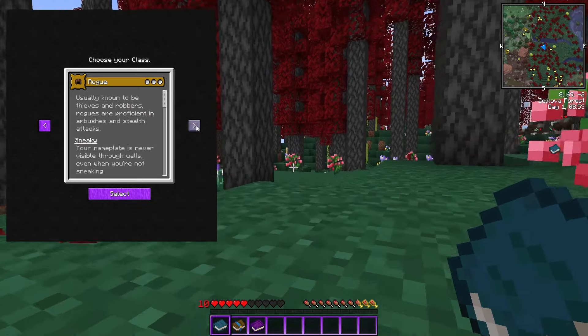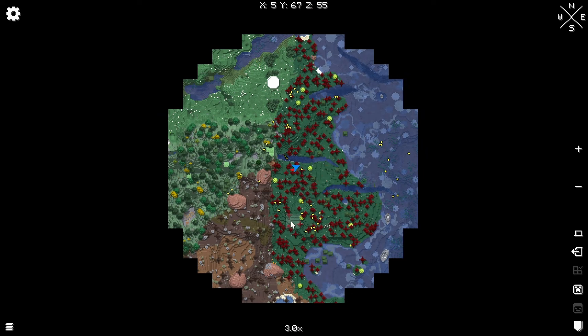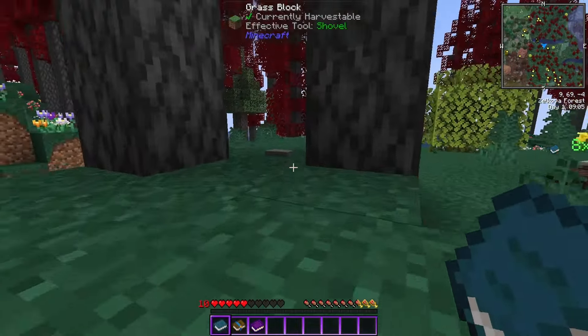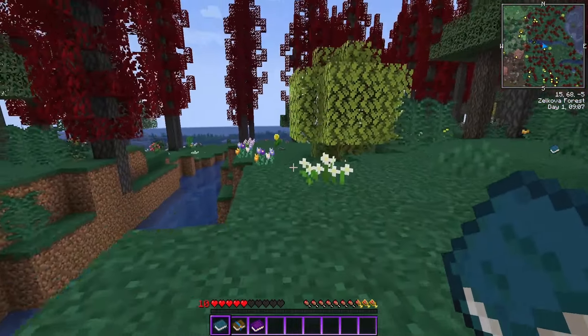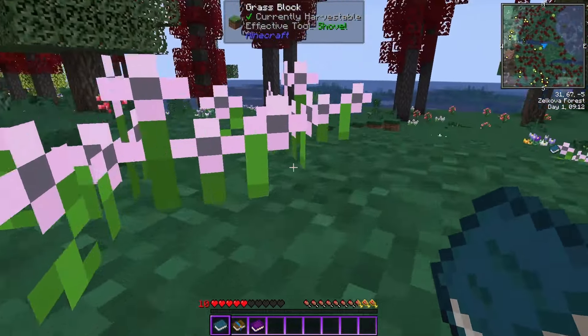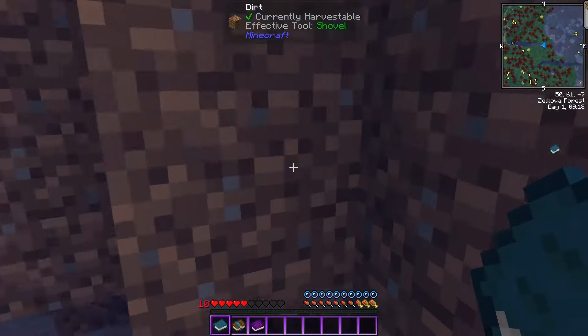Here we are, brand new world, fresh morning, and we'll take a look at Xaero's map to see where we should head. Maybe we'll head up north to that plain for a place to live. And while we do, let's take a look at what this pack has in it — it is loaded. It's a Fabric pack, and it has, I don't know, I think just about every Fabric mod there is.